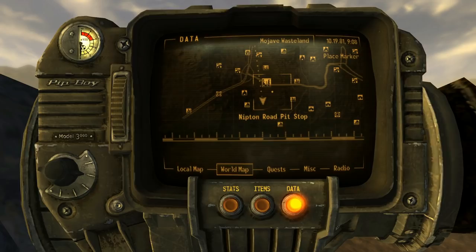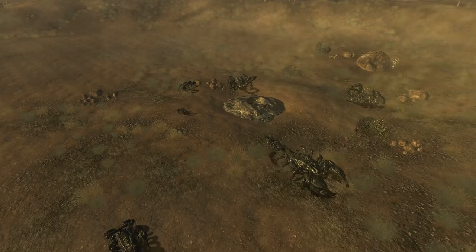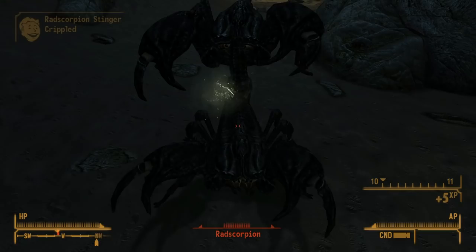In Fallout New Vegas, near the Nipton Rest Stop and past the plane crash, we can find a location many players miss during their playthroughs: the Scorpion Burrow. Up top, we can find a bunch of Rad Scorpions, and below it's not much different. Among those in the burrow itself, we can find a Rad Scorpion Queen.